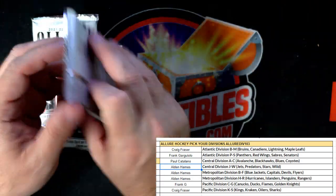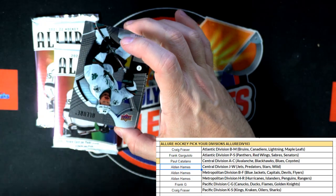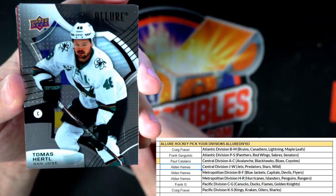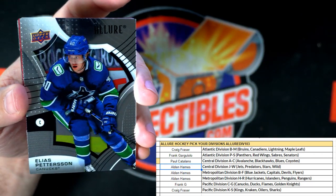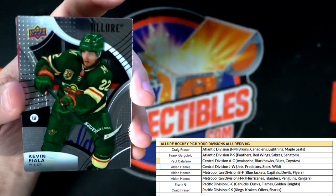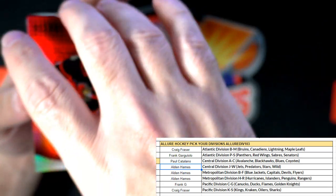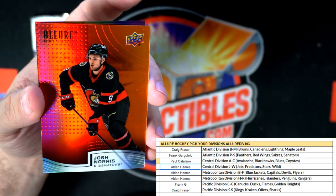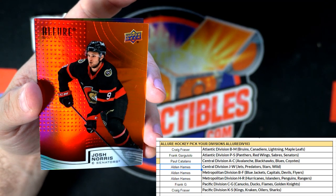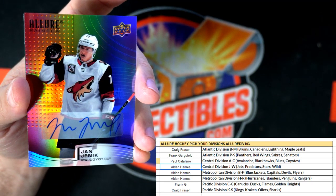Three packs left — still gotta pull an auto man, it's gotta be here. We need a 16-bit, we need it to come out! Thomas Hartle, Nick Suzuki, Elias Pettersson, Kevin Fiala, Elias Lindholm. And then we got a nice Josh Norris red-orange for the Senators — that's gonna go to Frank G with the Senators.